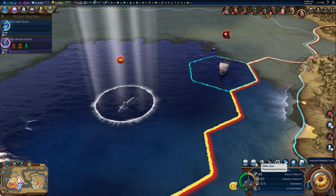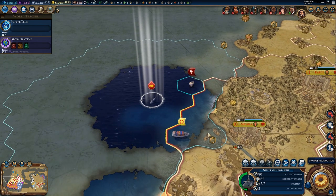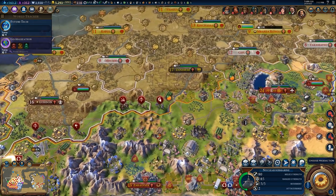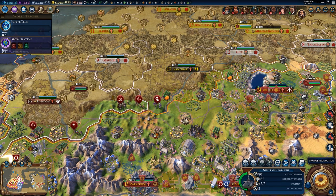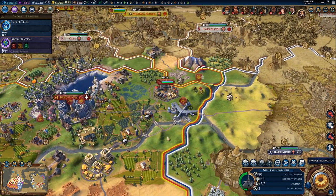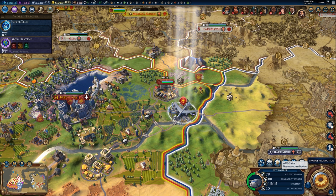Now it's time to show off the thermonuclear device with the nuclear submarine. One thing to mention is that as soon as you build a nuclear device or a thermonuclear device, you can use it from anywhere. I don't have to drop it from the nuclear submarine specifically — I could drop the same thermonuclear device from the bomber or from the nuclear submarine. This gives you a ton of options when deciding to drop a nuke on someone maybe halfway across the globe.